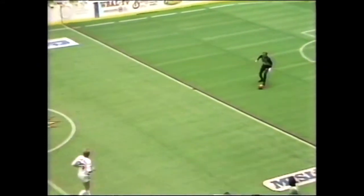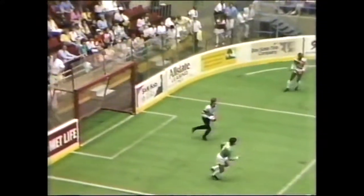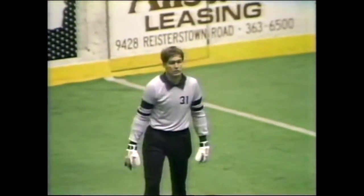Two fouls to none. Paul Child onto the floor now for Baltimore. Timmy Whitman tries to clear the zone — easy save by Manning. And as always, Manning, one of the most aggressive goalies in the league, looks to get it cleared.